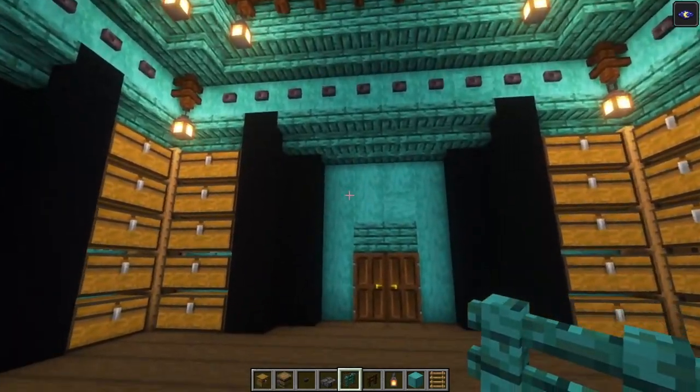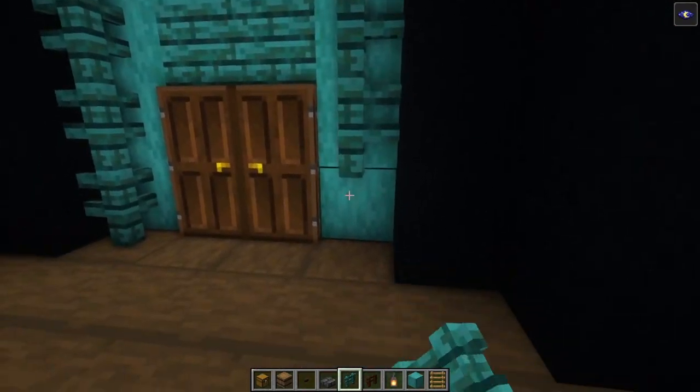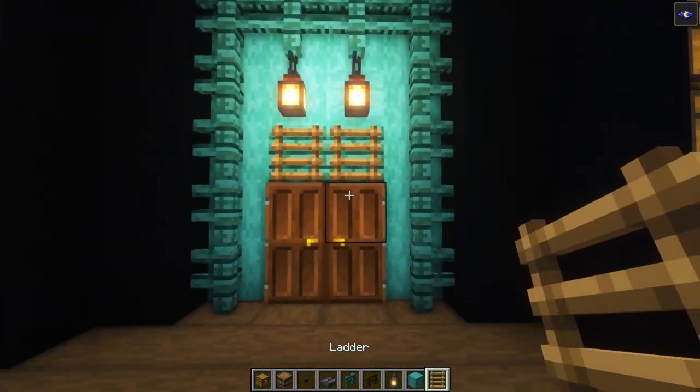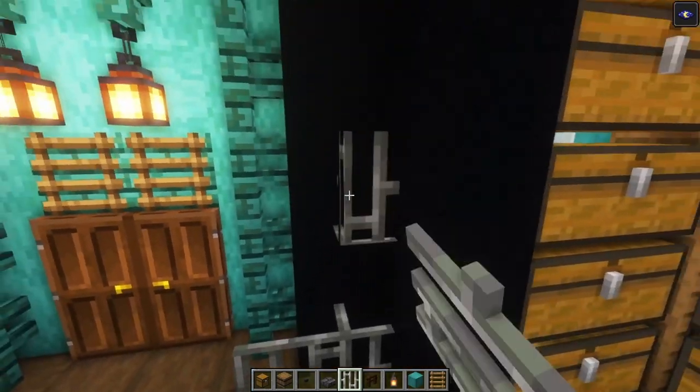Now let's decorate the entrance first, and after that we're going to build in the bedroom. You want to have your fences going all the way around, followed by two lanterns and two ladders like that. Add and place iron bars on the sides going up.